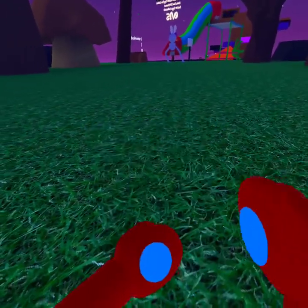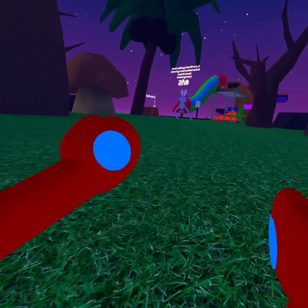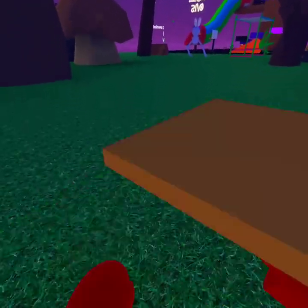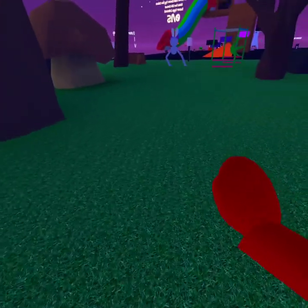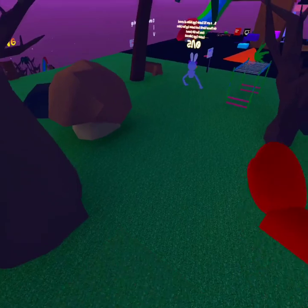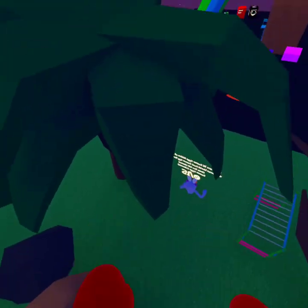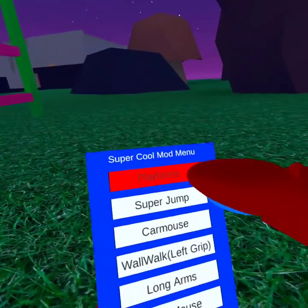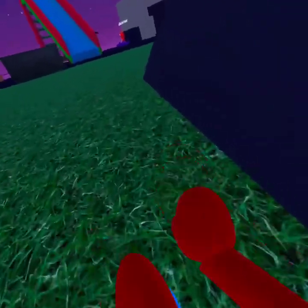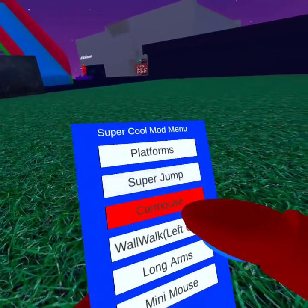It's only got five mods but it works. Platforms work the same way as Gorilla Tag — you press the trigger with the other button that your middle finger is on. They work decent. It's kind of hard to go up, and you can kind of funny run with them, but yeah, that's what the platforms do. Super jump doesn't really work — I don't even know why, but they might fix that soon.